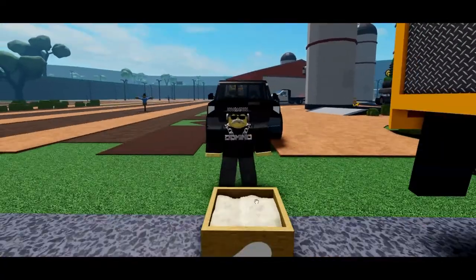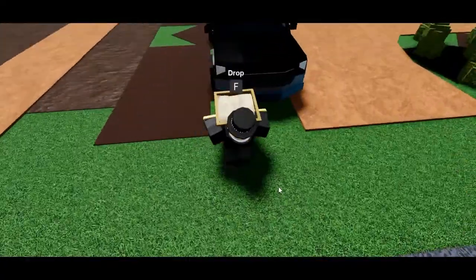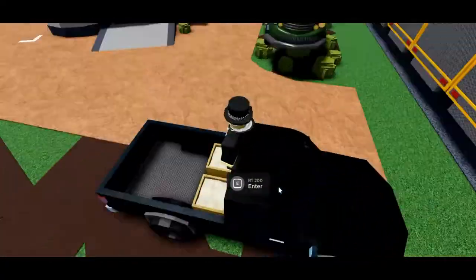From here you can pick them up and drop them on a trailer, or you drive next to it with a seeder and spam V to fill the seeder.